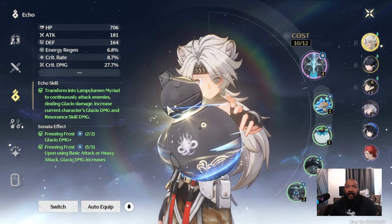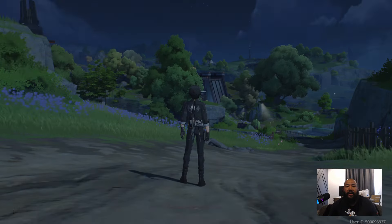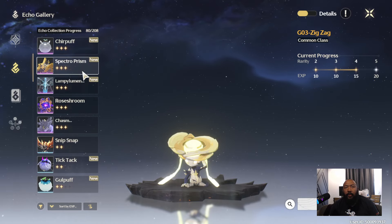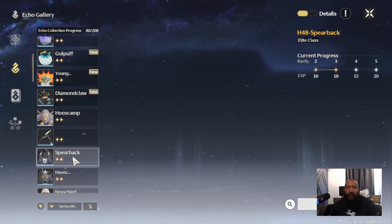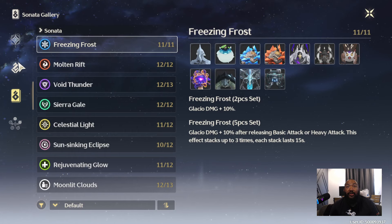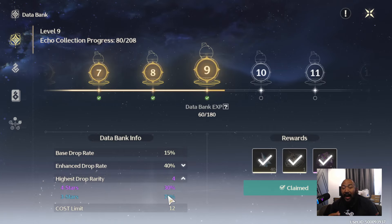The most important thing to understand about echoes is first: where do you get them? If you go into your options and open up your database or databank, it will show you where to get all of the echoes. This is really important because the databank tells you where to spot specific echoes, and you can even track them if you're looking for a specific type. You want to make sure you are leveling up your databank because as it goes up, it increases your chances of finding higher grade echoes.